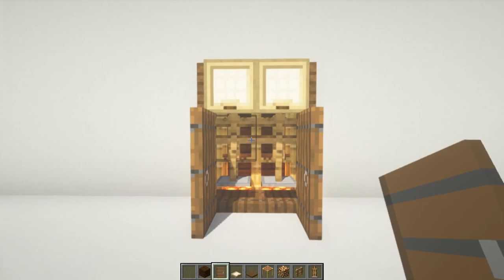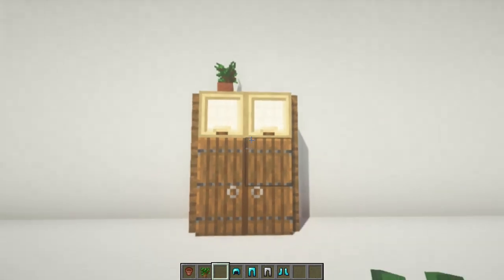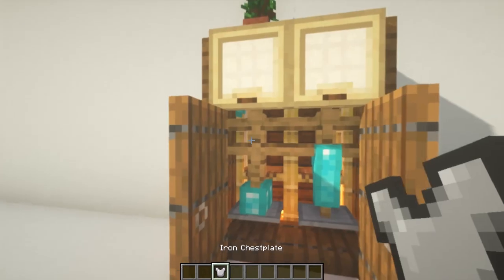As always I'm just gonna add some decorations — for this one I'm just gonna place a flower pot and a sapling, and now you can just hang your beautiful clothes in your brand new closet.